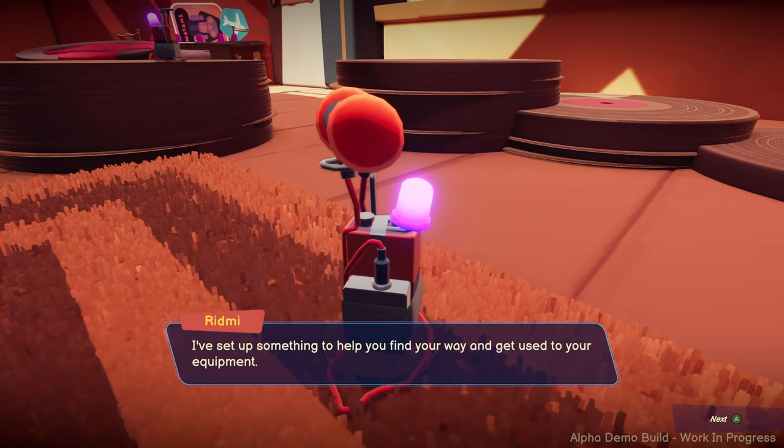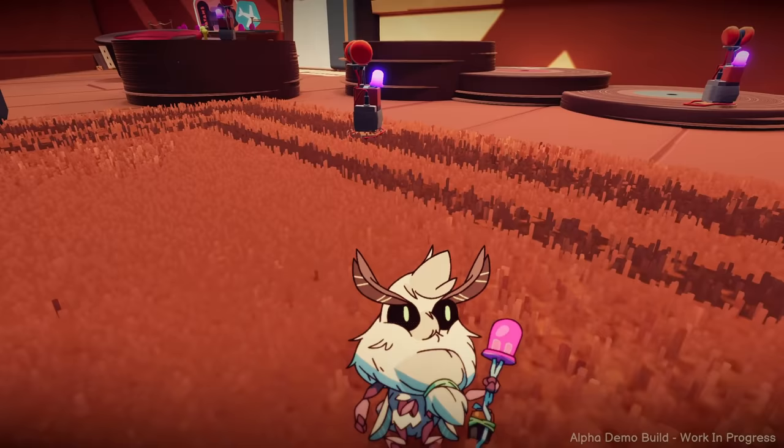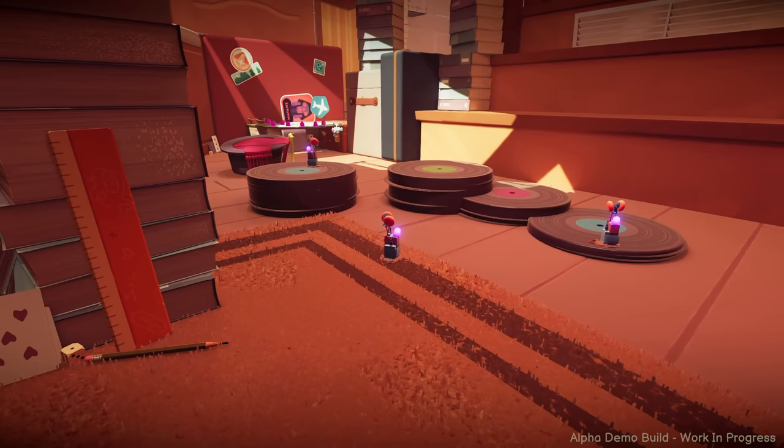A guide has set up something to help us find our way around and get used to our equipment. I thought I was supposed to be the alien here. What is that guy? Wait — I am the alien, right? I'm like an alien human coming to Earth, but then that guy wasn't even human.